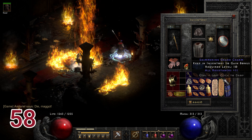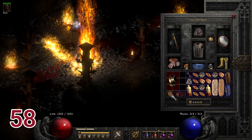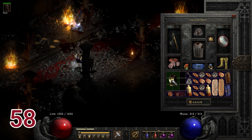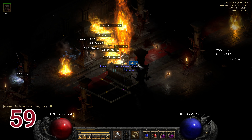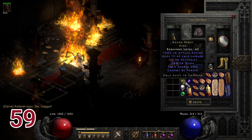Run fifty-eight drops three set pieces: the first is Tal Rasha's Belt with a little more magic find compared to the one found on run two. The second item is Captain's Amulet, which I don't care about, and the third is Haemosu's Ornament. Run fifty-nine drops a unique ring which turns out to be Raven Frost — my first one I've ever found.